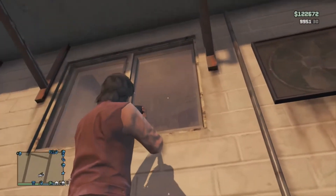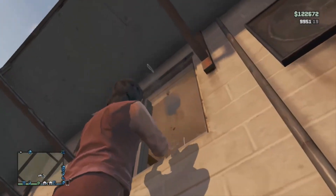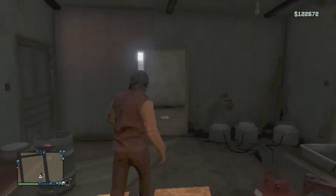Once you jump up here, just shoot out the window. You can also shoot out the window while on the ground — nothing really changes.